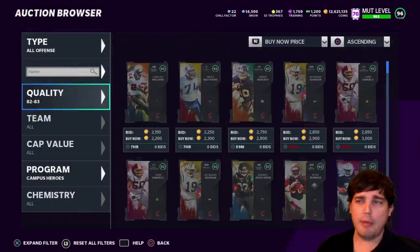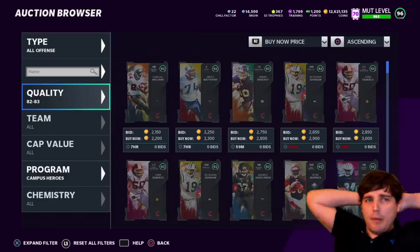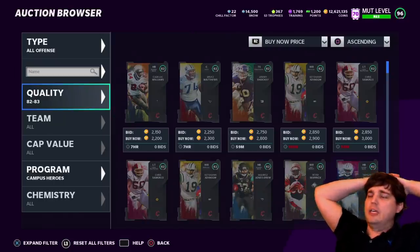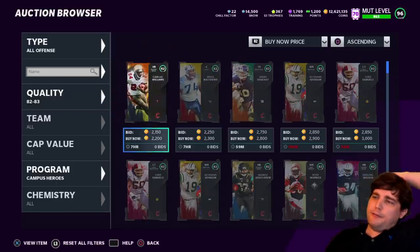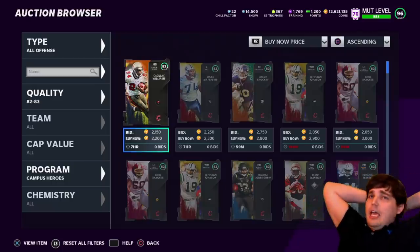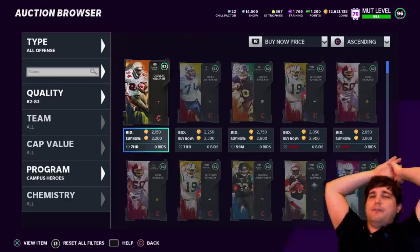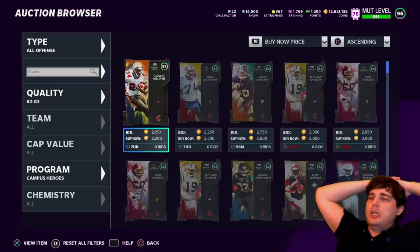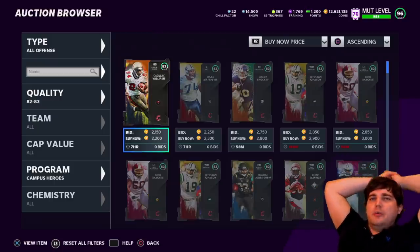Campus Heroes — also a profitable set, at least if you can find them under 3K. Because at 3K it's about break even; you definitely want to find them closer to 2K. These things haven't even been bought yet. There are more sets out there — standouts, Team Affinity ones are great for looking at, the ones that have power-ups. Team of the Week sets — we've seen profitable ones too. I'm not going to give them all away because that ruins the hunt and ruins a lot of the methods.